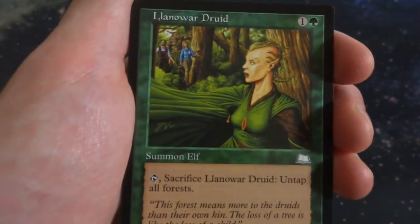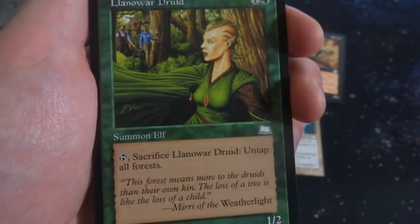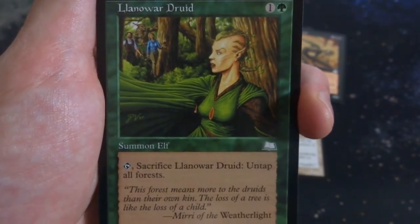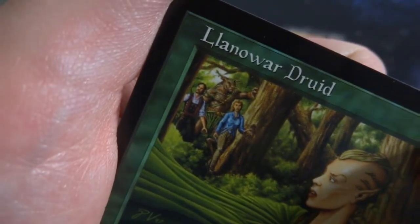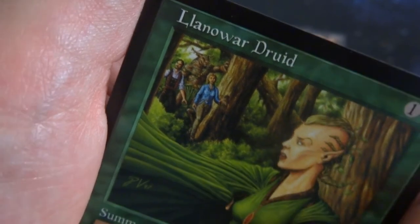Got Llanowar Druid. 1 and a green. Summon Elf. It's a 1-2. Tap, sacrifice Llanowar Druid: untap all forests. That's kind of powerful right there — get double value out of your forests if you want, but at the expense of this poor person right here. Looks like there's regular people in the background, the guy who was on the Vanguard box right there. Just regular people walking into the forest and she's hiding from them. By Pete Venters.